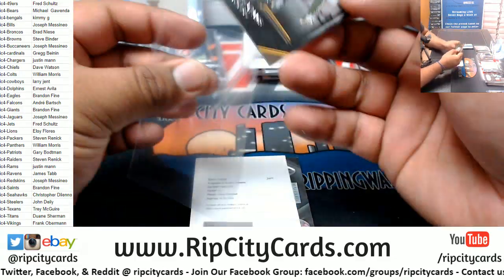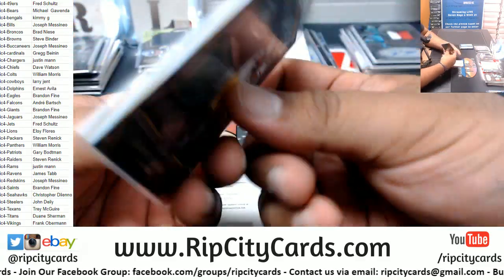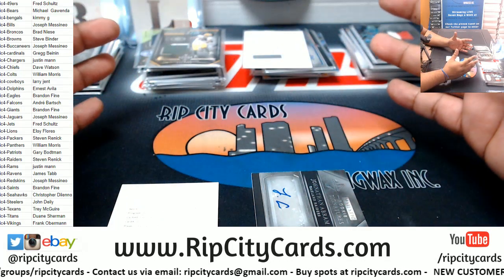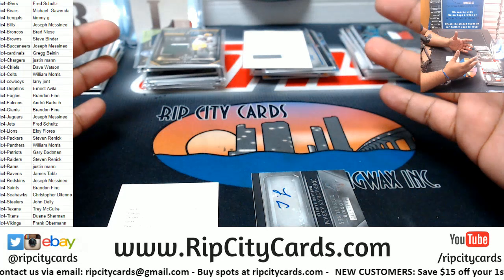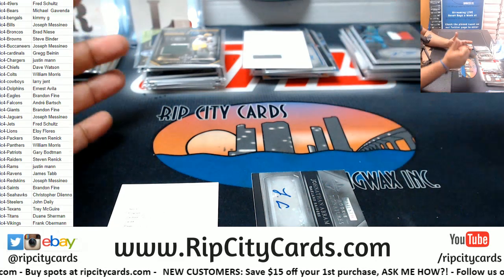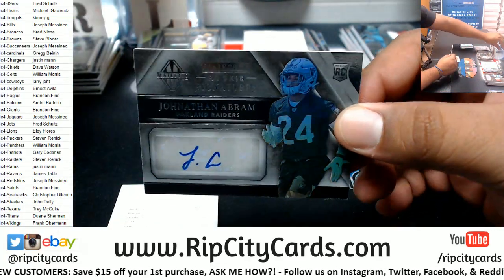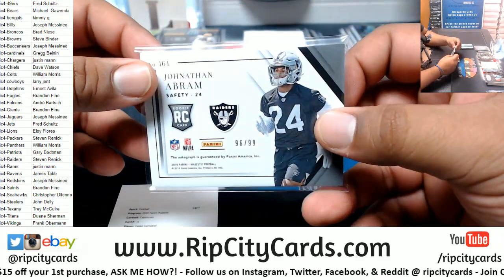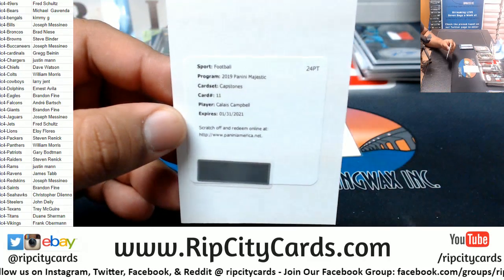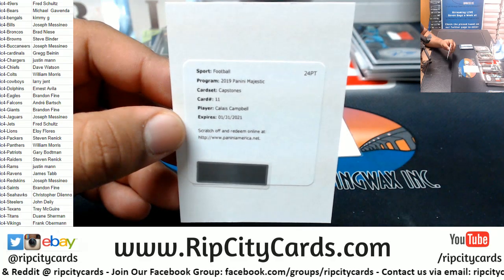Davante Adams, Packers patch, that is to 49. It's your first 101! Well there you go, Franco — you can tell your kids when it's Oktoberfest, you can gather them around the table and say 'let me tell you about that time Uncle Jesse dealt me that 101 for the Vikings.' Jonathan Abram, Raiders, rookie auto, that is to 99. We have another redemption — a Capstone, Calais Campbell, with the Capstone autograph. Calais Campbell plays for the Jaguars.